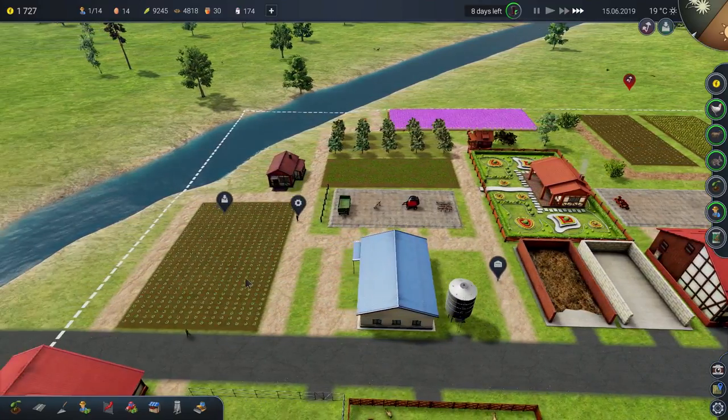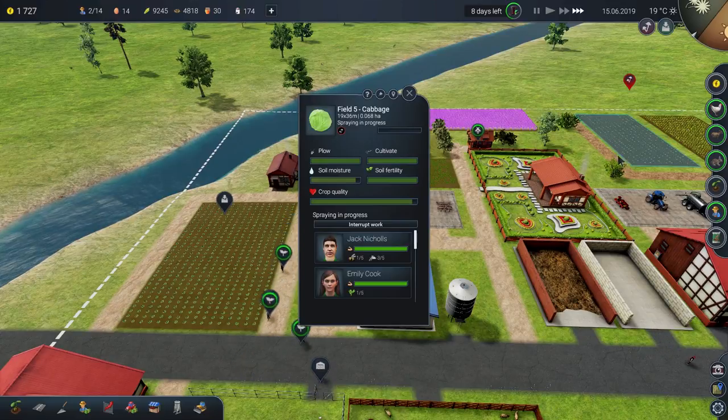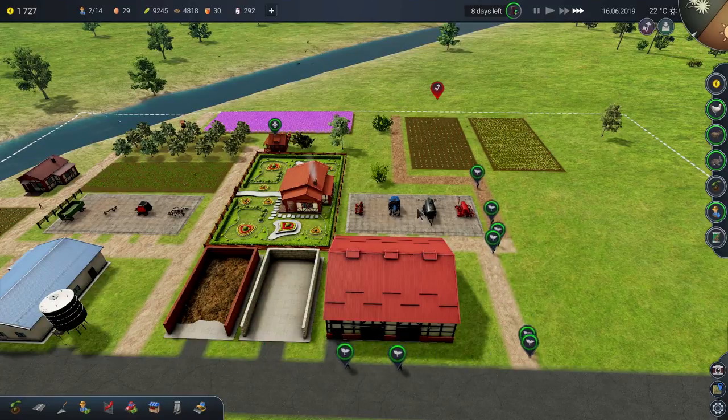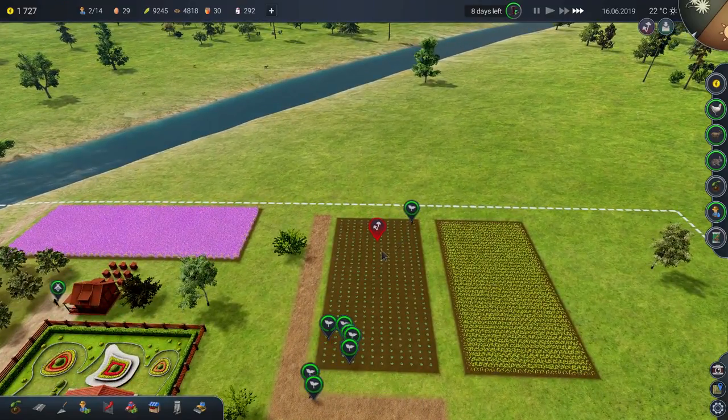So those guys are going to spray that, and then we will do the harvest here as soon as the fungus spraying is done. I actually wound up buying in my other playthrough another pad and a spraying rig so that I could spray these fields faster.